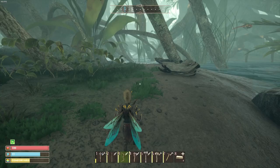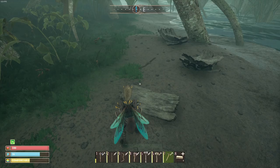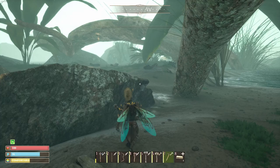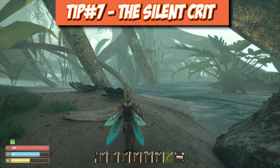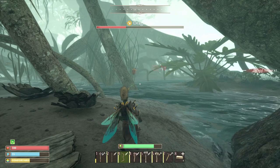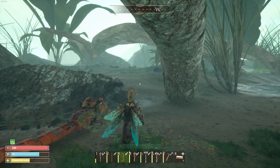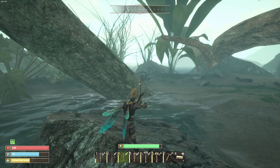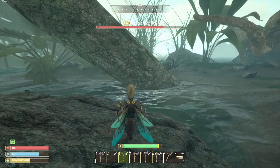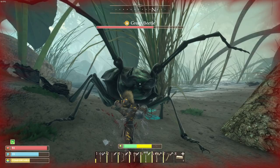Bonus tip: bark is all over this beach area as well with a flint pickaxe. Tip number seven is what I call the silent crit. Using a bow to initiate a fight is always best — the first shot on an enemy that hasn't aggroed you will deal a critical hit. We did 70 on a dragonfly and 50 on a green beetle with the first shot. After that, damage drops since they now know you're there, but it gives you a huge head start before closing in with a blunt weapon.